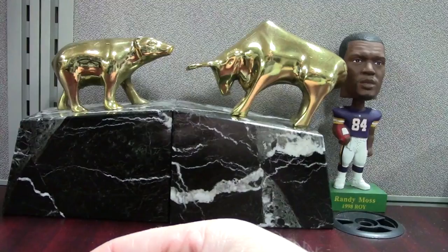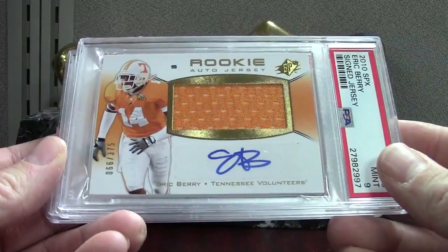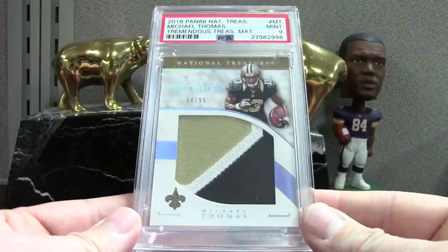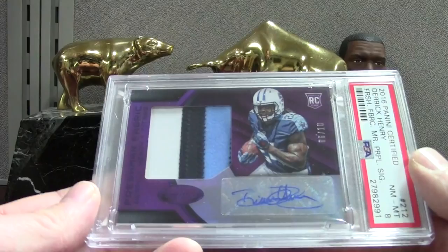We got some Eric Berry SPX's — just a sweet card. Our defense is definitely missing Berry right now. Numbered out of 375 — two PSA mints. I'll keep one and throw one in the store. Michael Thomas — sick patch on here, he's having another good season — midnight on this. Just a National Treasures rookie numbered to 99. We got Derrick Henry — the purple — a little disappointing with the 8, but I didn't think it was perfect when I sent it. Still a sick card — look at that patch, and it's out of 10.